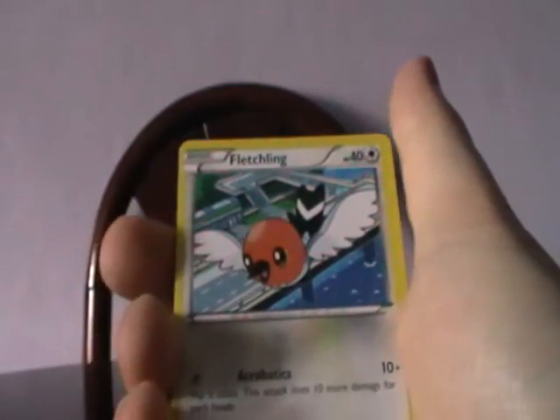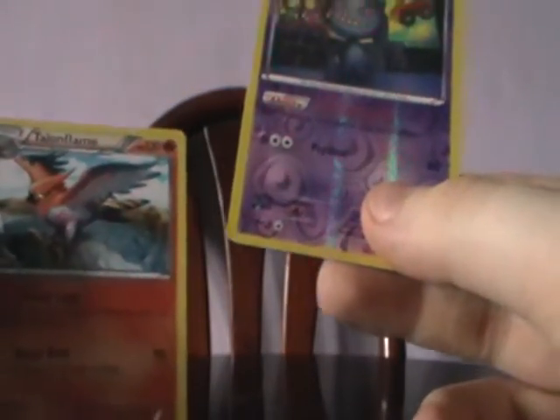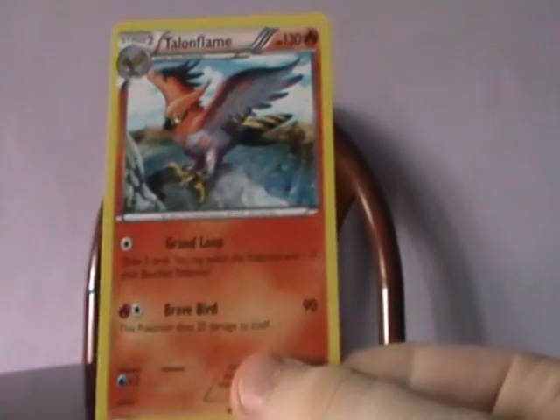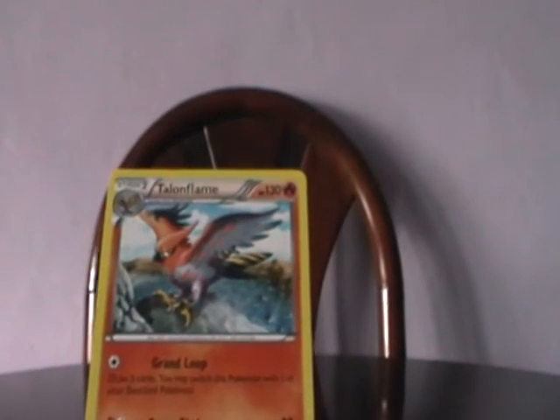From the Rayquaza pack we got Togepi — that's nice because we got Togetic in the other one — Fletchling, Exeggcute, Taillow, Electrike, Revive, Altaria — that's not a bad card — Dustox, Reverse Foil Vespiquen, and Talonflame. That Vespiquen has quite a good ability to counter Pokemon tools in decks.